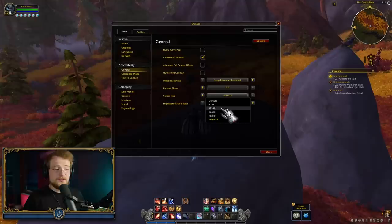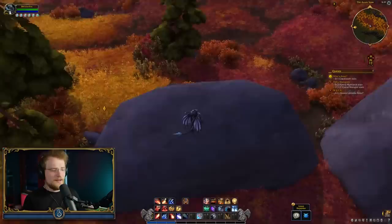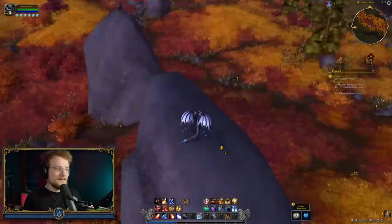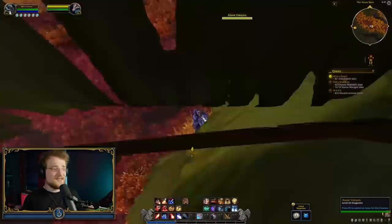Another accessibility feature they've added is for the new empowered spells. This is an accessibility feature, but for some players it may also be preferable. Here's how an empowered spell works by default — I hold it in, and whenever I release, it fires. There is actually a new way of doing that, called press and tap. This mode essentially means that the first time you tap it, it'll start charging, and the second time you tap it, it will actually cast. For some players, that'll be more comfortable.